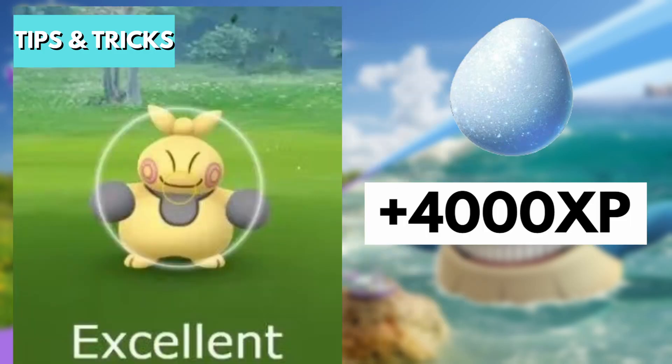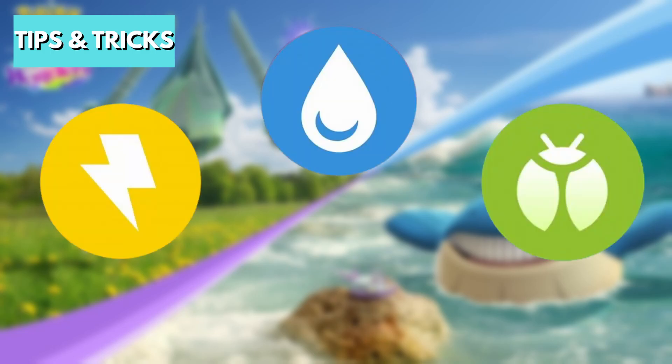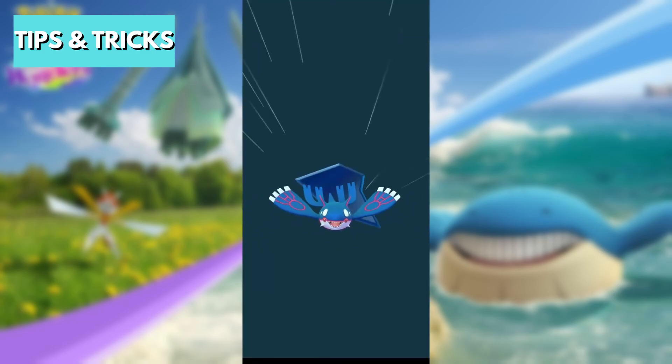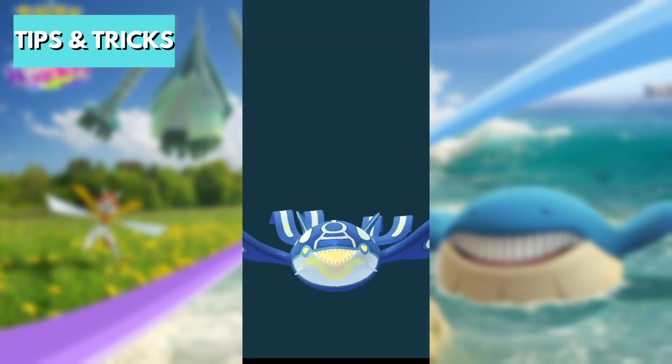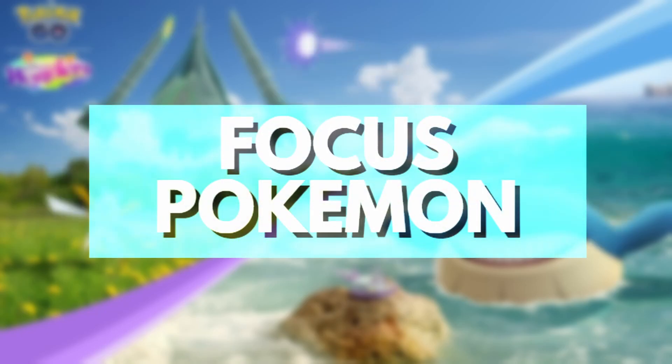You can get more candy from the event by using a berry or by using a mega-evolved Pokemon of the same type as the Pokemon you are catching. Since the majority of spawns are Electric, Bug, or Water type, I would recommend using Primal Kyogre because it boosts those types. If you don't have Primal Kyogre, you can mega-evolve an Electric, Bug, or Water type Pokemon instead.